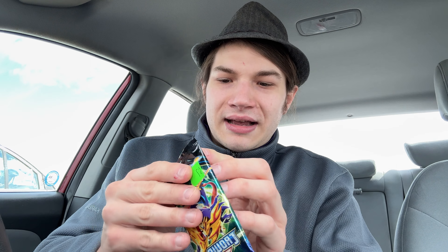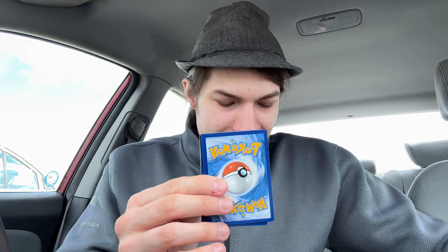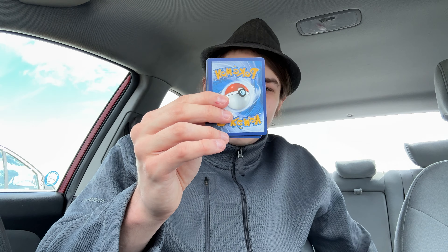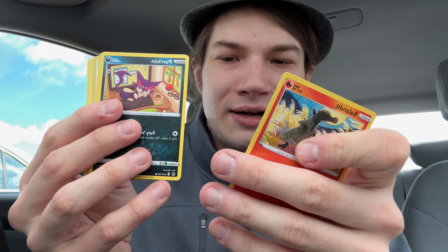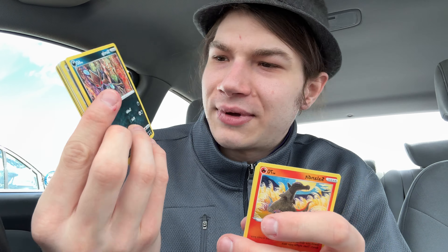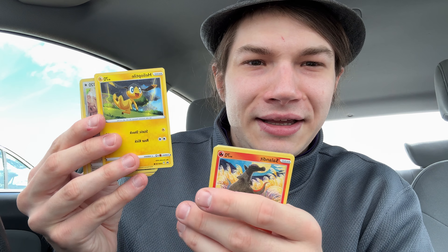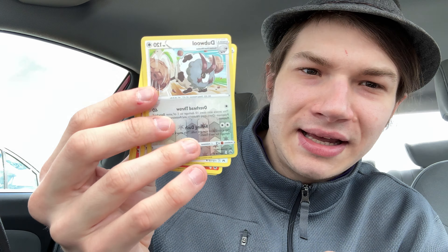I can't be bothered to open these packs super nice, but there we go — it ripped a bit. That's okay. The first card we have — I'm going to watch it with you — is a Salandit, then a Purloin. Then a Grubbin, a Skrelp, a Heliosk. Ooh, look at that — a Dubwool in the Reverse Holo. That's pretty decent, I'm happy with that.